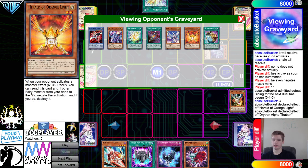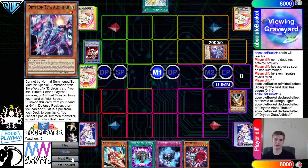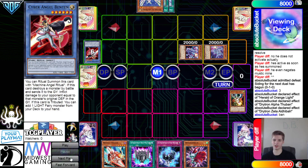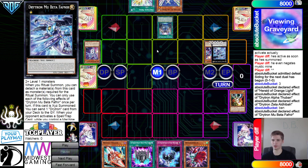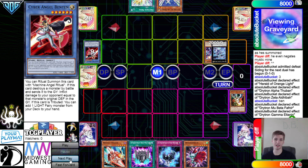They could have alternatively used Emergency to search Zeta, summon Nova, summon Alpha — done it a little differently. But they go with Zeta tributing Bend 10 to summon out, grab the ritual spell, then Bend 10 effect goes to search. They grab Diviner from the deck, then overlay for Fafnir. A lot of people don't summon Fafnir in defense but they do, and then effect dumps Gamma — probably won't matter, they'll likely just link it away.